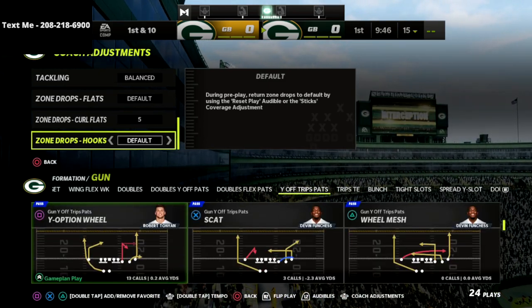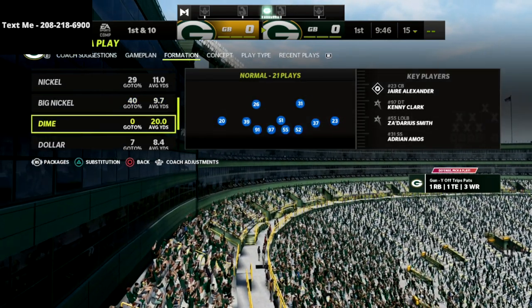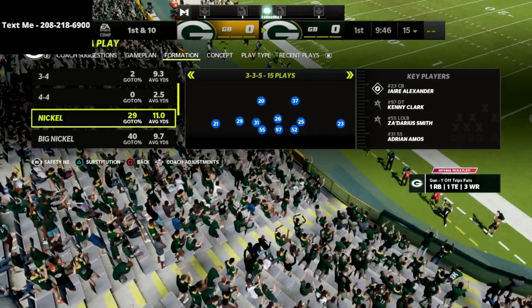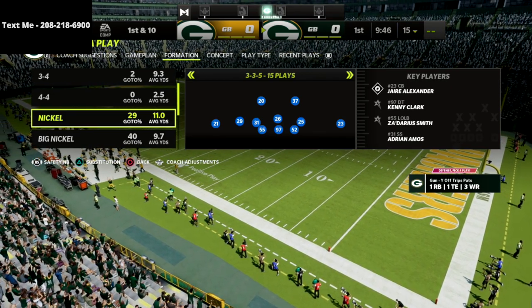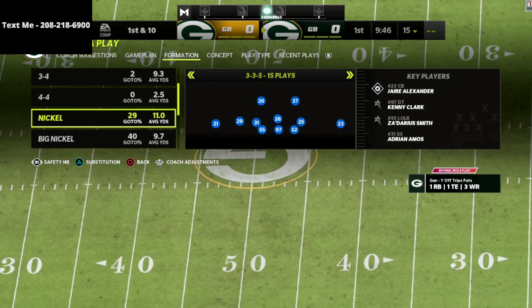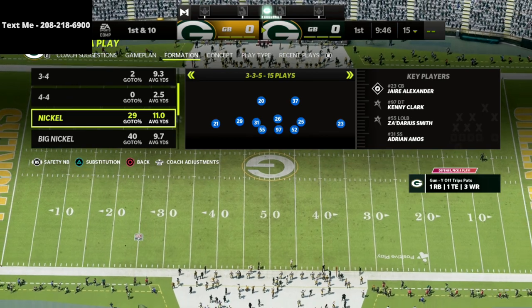For this defense, we're in the 46 playbook. We've got safeties in at linebacker — I've subbed them all in, which is really important. Please notice that I have the safety nickelback package selected. The reason why is because we are going to leverage that against U-Trips.